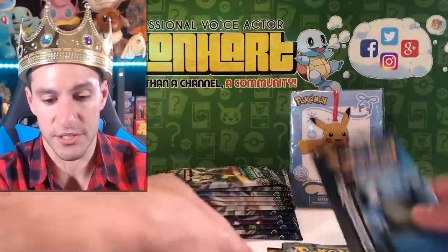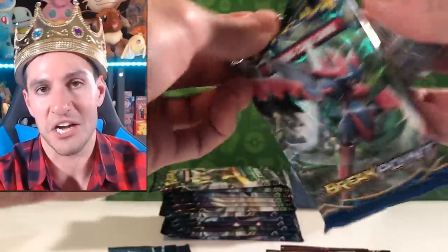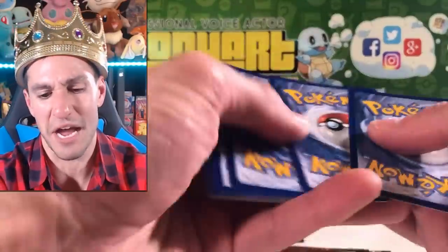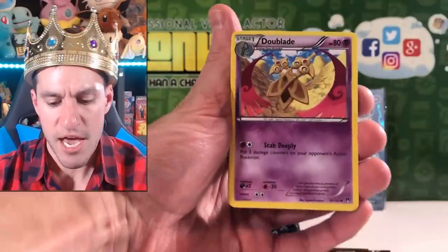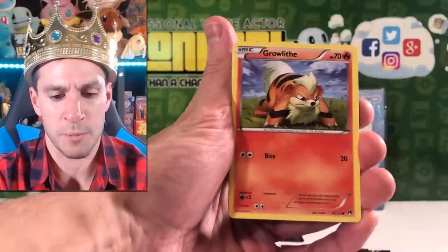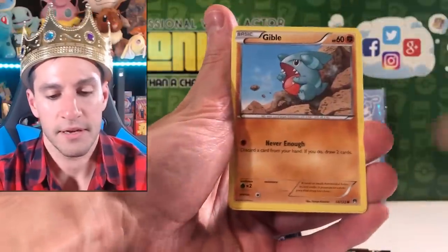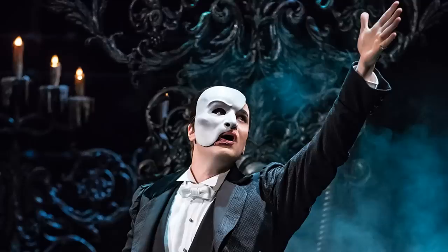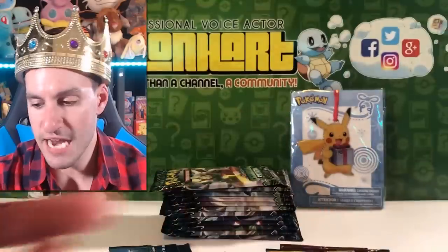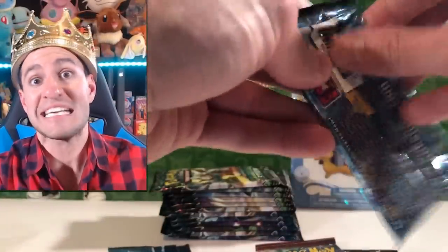Let's start off with Generations after we open Breakpoint, because I know y'all love X and Y series packs. Da Blade, Scissor Spirit Link, Great Ball, Esper, Growlithe - actually a cool looking card - Shellder, Gible, Scroopy reverse, and Seismitoad. Well that was an absolute waste of time with that first pack.